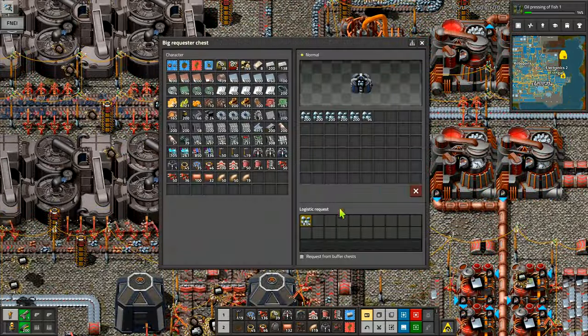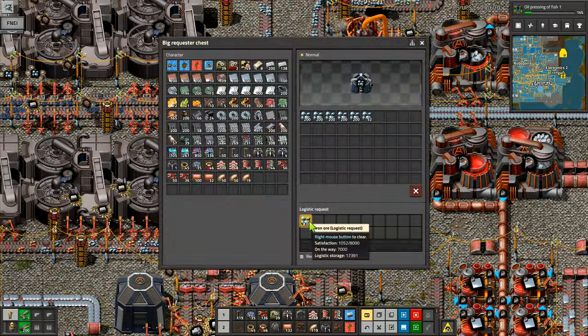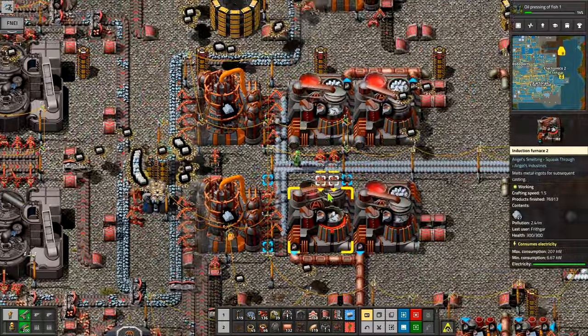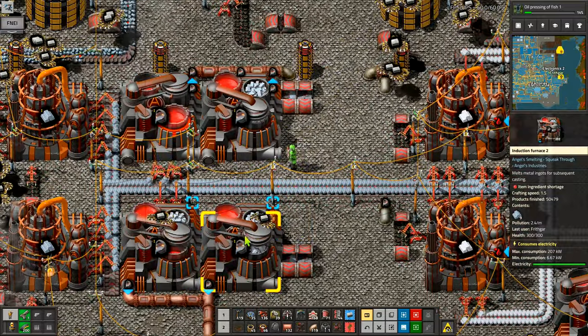For the iron ore right here, I've got 8,000 demanded and it does it in 200, so I could go up to 12,000 on there. But I've got most of a chest — I don't think I need to change that, especially now that I've got it a whole lot closer.